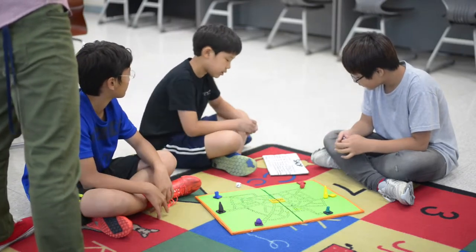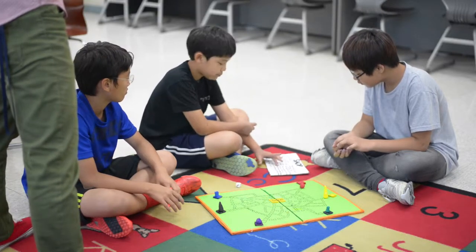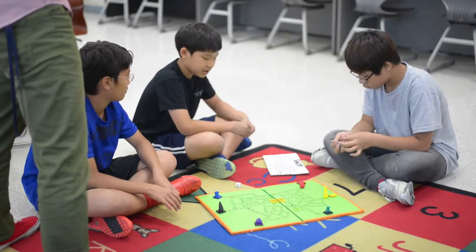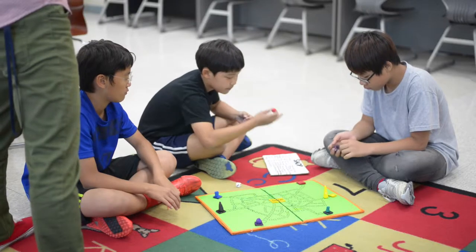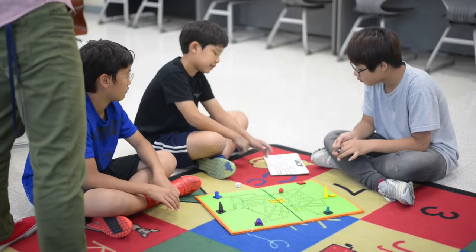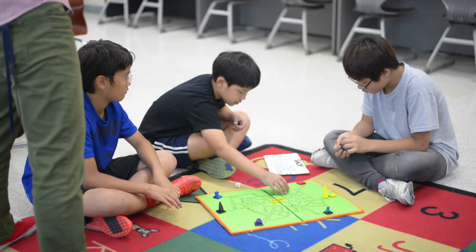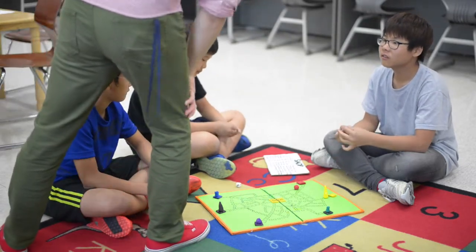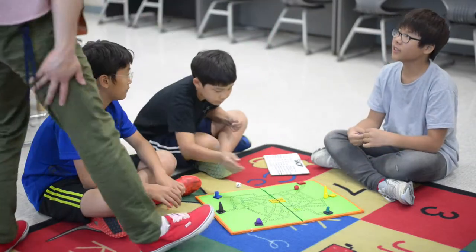There are also traps, such as the spring trap, hole trap, bomb trap, big bomb trap, and the orc raid. You can place these traps on an individual spot on the board. If someone lands on the spring trap, they have to go back five spaces. If you buy a trap, you can place it anywhere on the board.